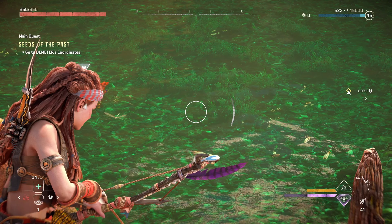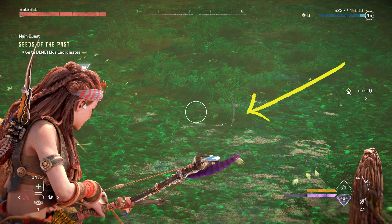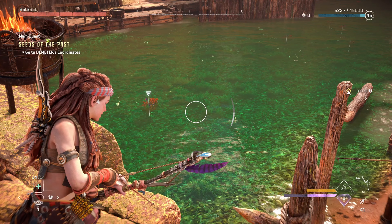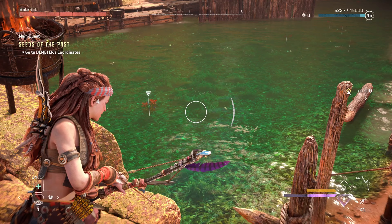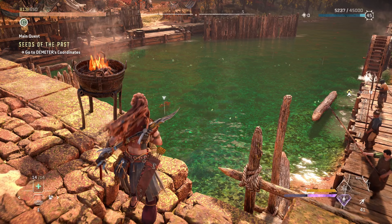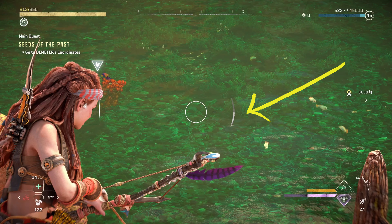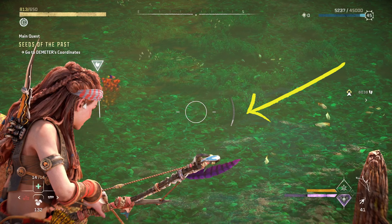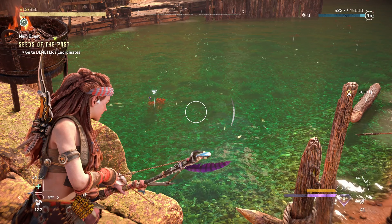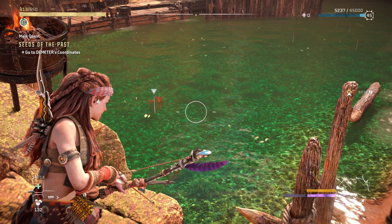Here you can see I have not eaten anything and I am currently draining my concentration. Timer starts. And it looks like we got our concentration back in about 7 seconds. Now let's see our time after I've eaten the dish. Concentration is draining again. Timer starts. We got our concentration back in about 3.5 seconds — approximately half what we had before.